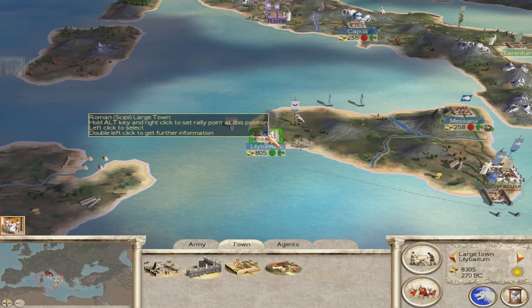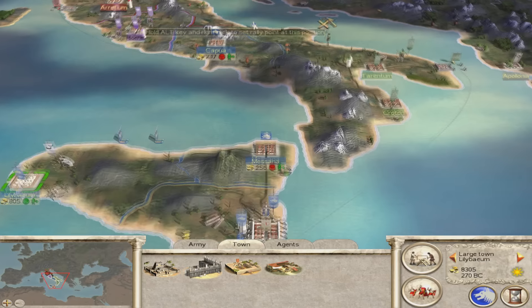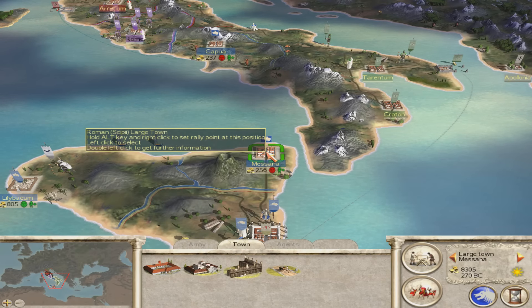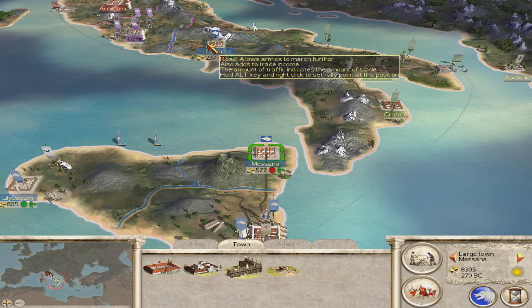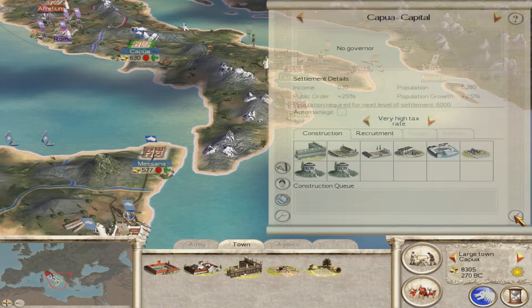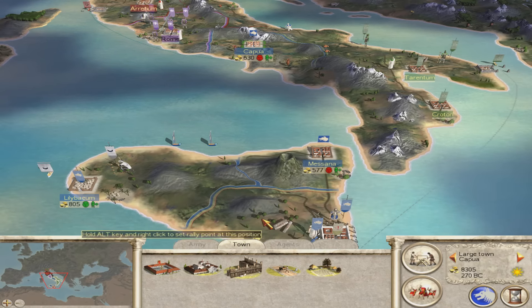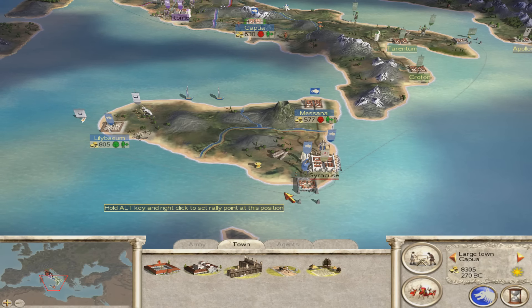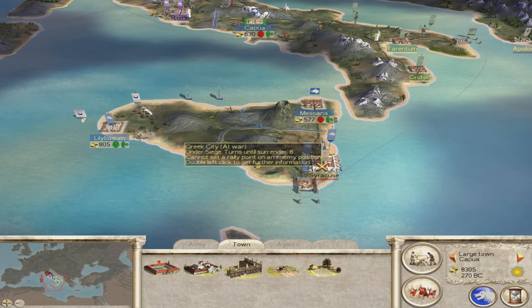What we'll do now is exterminate the population of Lillibam. Exterminate populace — that's what we want. Now that we have Lillibam, we'll raise the taxes on these places here. So we'll get very high tax rates on Masana and Capua and that will give us more money at the end of the challenge. We won't be around when the riots start so it doesn't really matter. This is completely different — it's a challenge and we'll be gone before any of that happens. So we're going to attack Syracuse now.